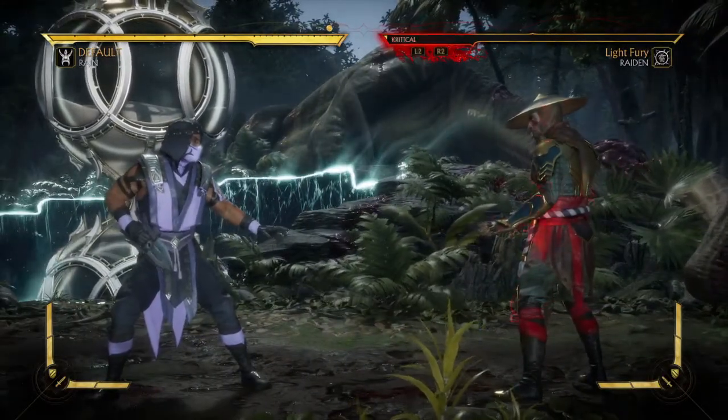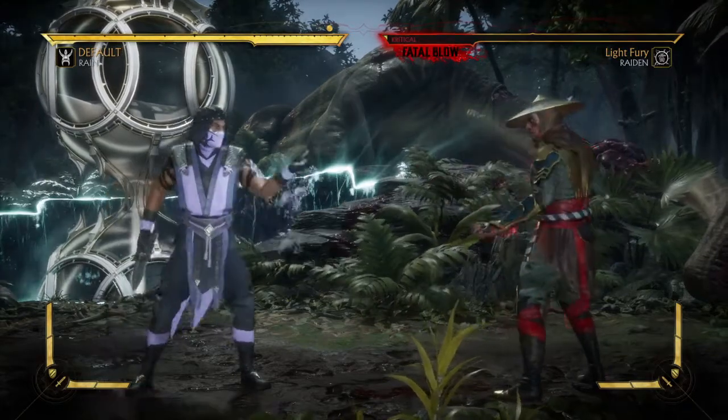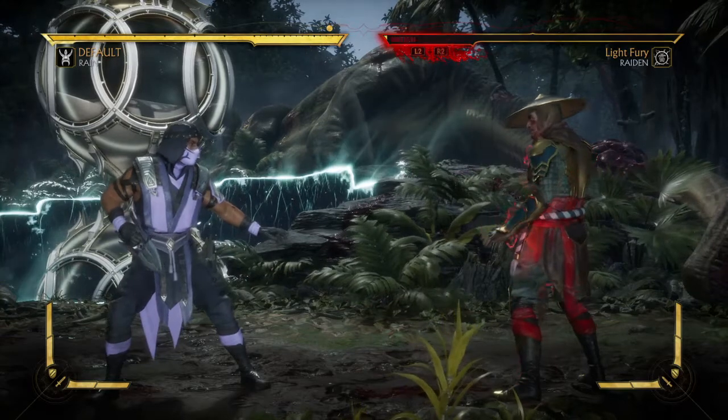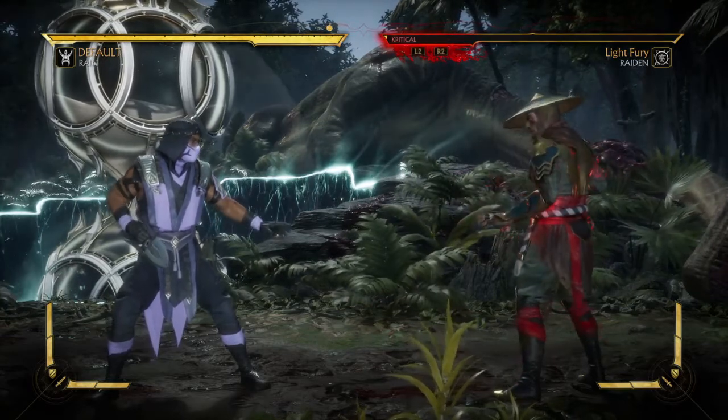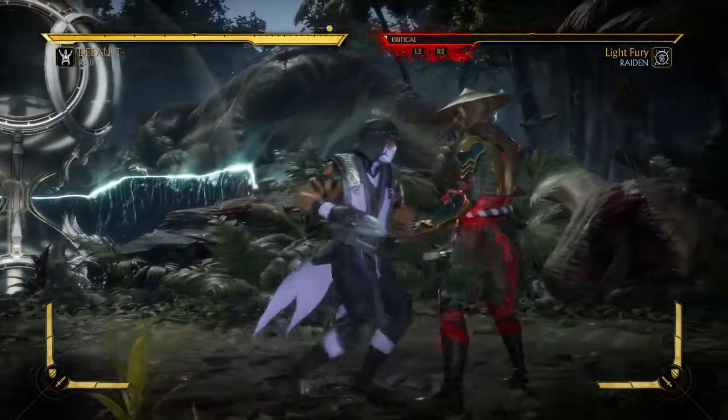Last note: this does have a crushing blow on it, so make sure you get that out of the way before you do this on the opponent for the last hit, or else it will mess it up. Some brutalities allow you to still pull it off with a crushing blow, but this one does not.